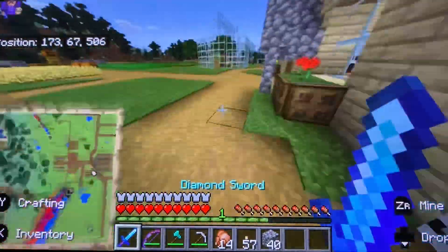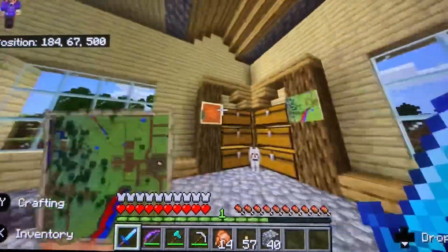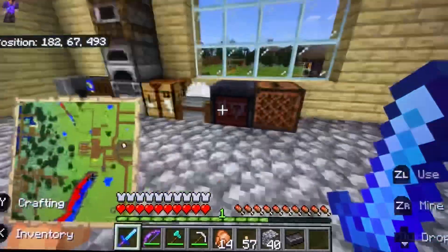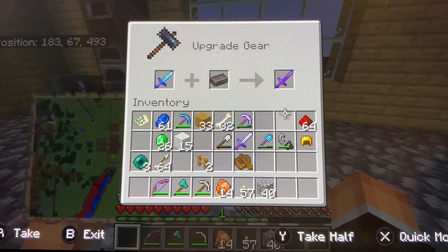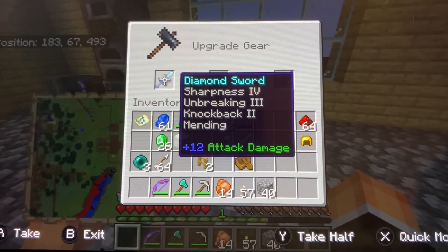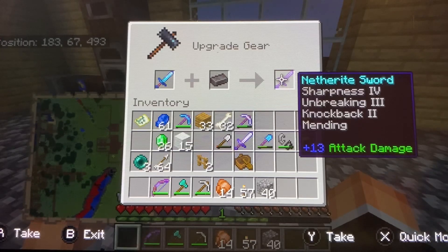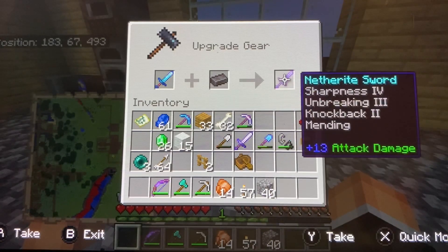Oh wait — netherite. Forgot. Extra ingot. So 12 attack damage turns into 13 attack damage. We got Sharpness 4, Unbreaking 3, Knockback 2, and Mending. We have Fire Aspect on this too, so I think we're okay.